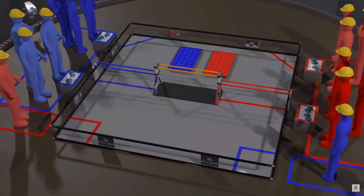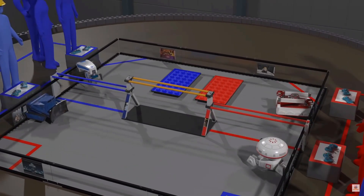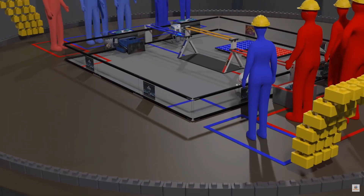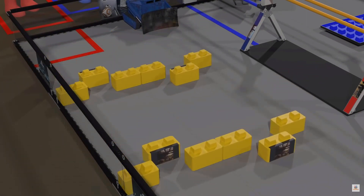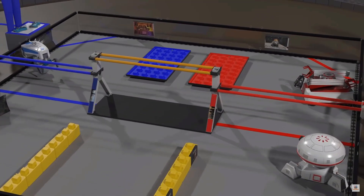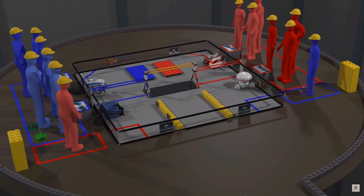Before each match, teams place their robots on the field, touching the wall closest to their alliance station. 24 stones are stacked next to each human player station, and 12 more stones are placed on the field, including four randomly located Sky Stones. Each team may preload one capstone onto their robot, or the human player may introduce it later in the game.